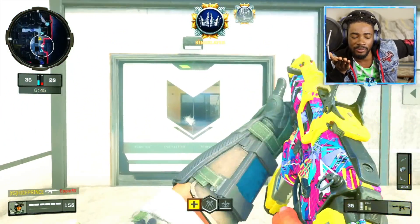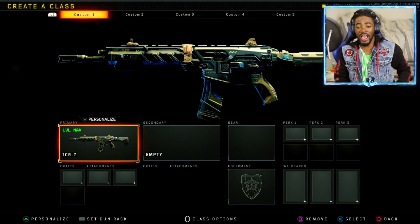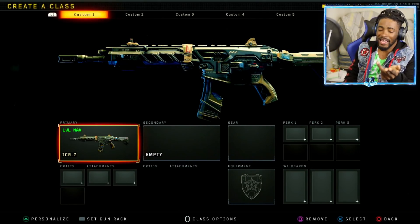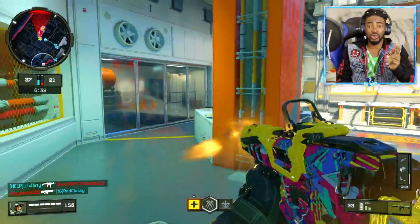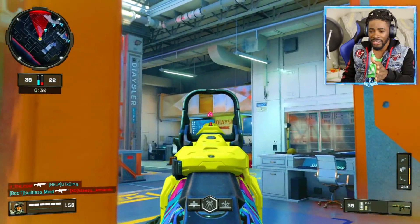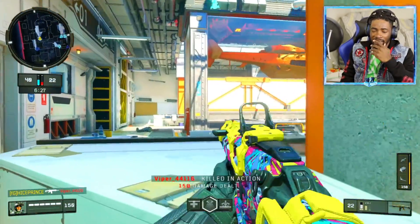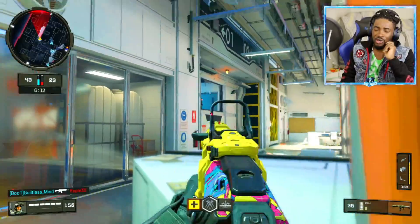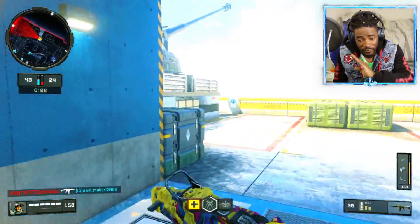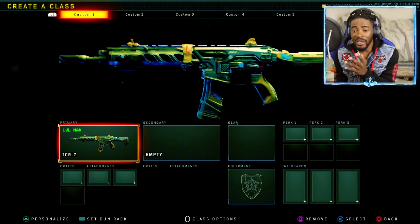There's a lot to talk about in this game. I'm bringing the best class setup for the ICR. As you guys can see right there, this is the ICR. This gun is like the beginner's best class setup and also one of the most OP setups. I think this gun is the most overpowered gun in the game because it pretty much has no recoil, and there's also a trick you guys can do — I'm going to show you.